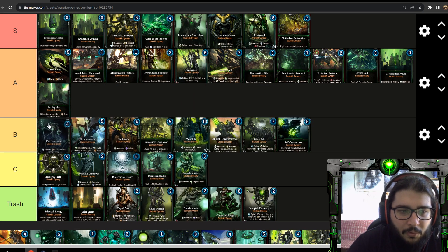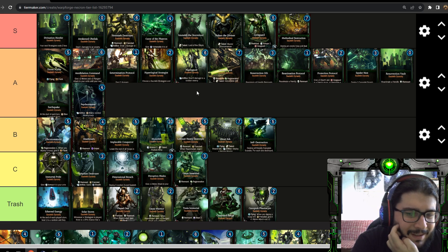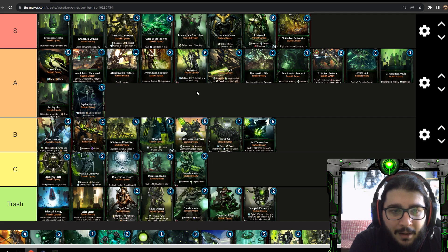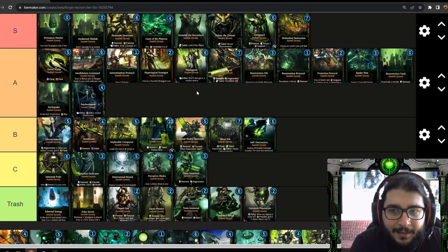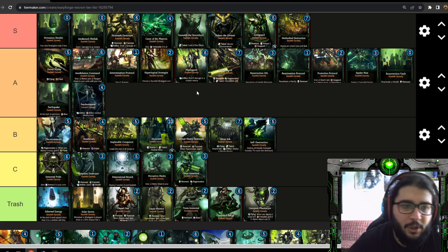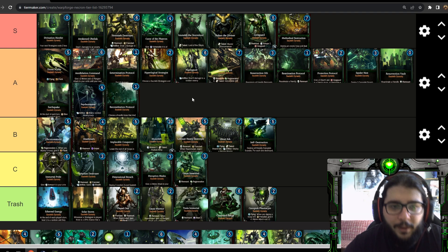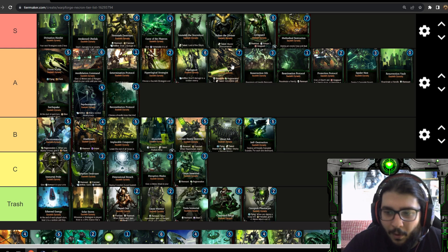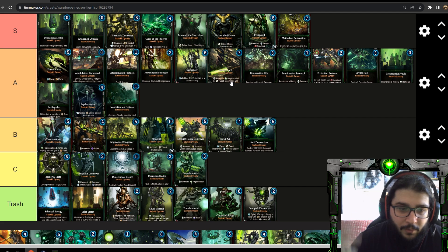Psychomancer I'd also put into A tier — four energy, four melee, three ranged attack, five HP, and artifice to stun an enemy troop. This has saved me so many times. It's something you could include in most of your decks. Low-energy things like Reanimation Protocol and Reconstruction Protocol are so useful just to trigger those artifices. Reconstruction Protocol can be nuts — drop a Necron Lord, watch the Ultramarine take it out, then on eight energy play Reconstruction Protocol and play another Necron Lord. Then from Tomb World you can get two Necron Lords. Absolutely disgusting.